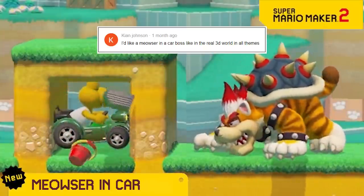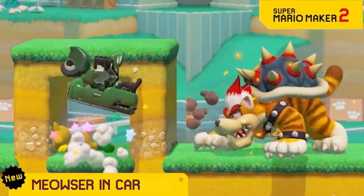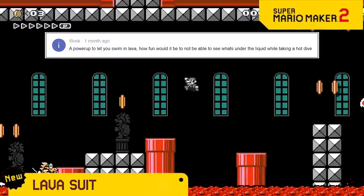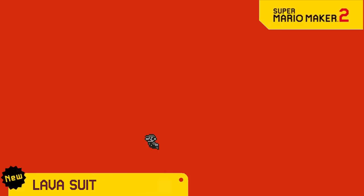The Koopa Car and Meowzer are everyone's favorite things in 3D World, so we're combining them to make Meowzer in a car. Just wait and see how many hours of fun you have. Introducing the Lava Suit — this lets you dive into lava as if it's water and swim all around. Even though you can't see anything down where you're swimming, we know you'll have a great time.